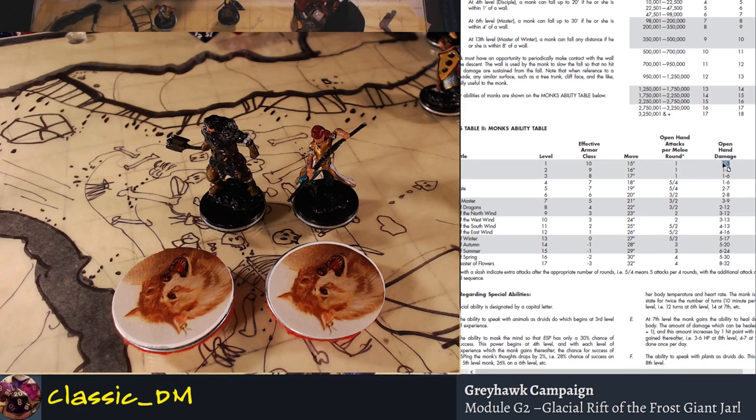The open hand damage is terrible at first through third level. Only when you get to fourth level are you starting to do scimitar or rapier damage. At level five you're doing footman's flail kind of damage. Then suddenly around level 10 you're doing three to thirteen — which is 2d6 plus one, or 3d4 — that's like Bastard Sword damage. Once you hit level 10, things start getting much nicer. The special abilities start coming into play around third level, so you get abilities really early on.